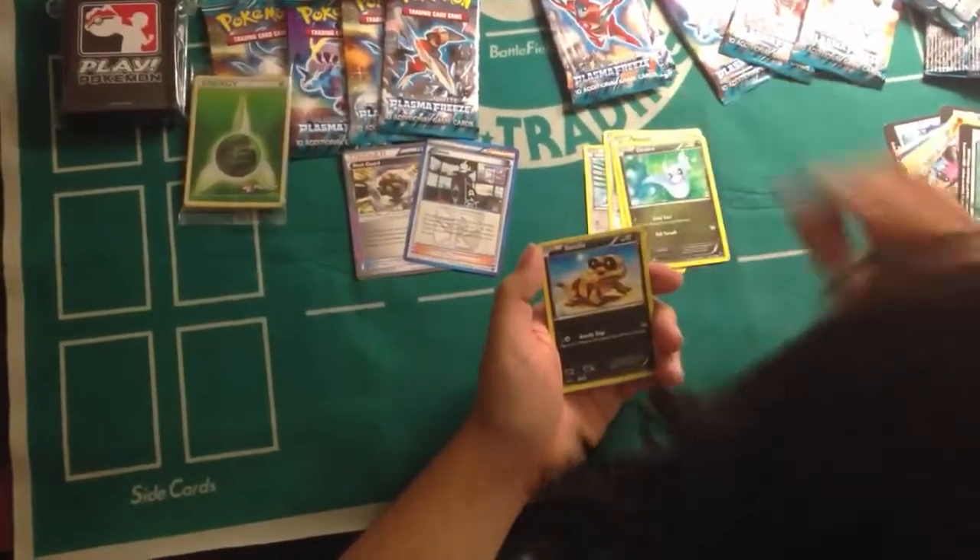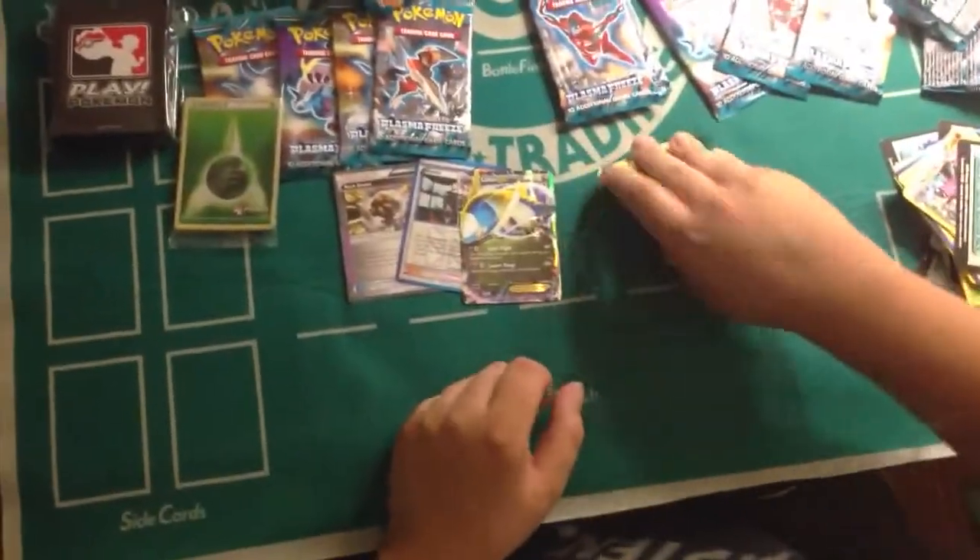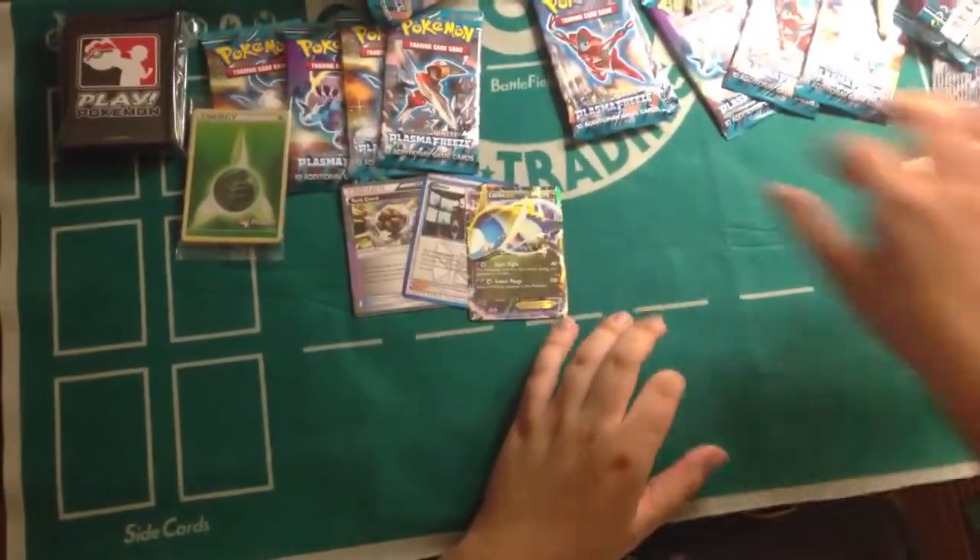Eevee, Hoothoot, Voltorb, Tynamo, Sandile, Krokorok, Sandile, Skarvey. Reverse Mankey, and a Latios EX! That's nice. That's cool.